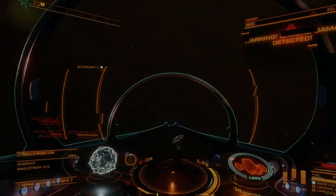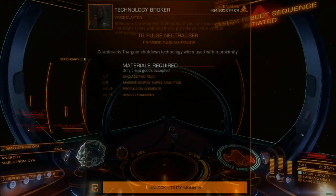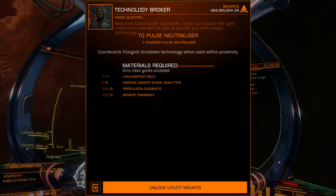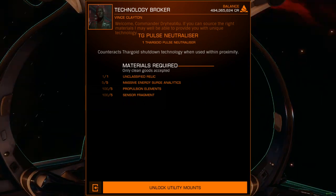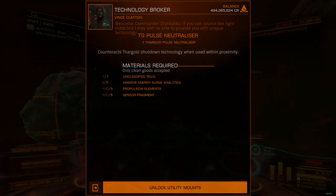TG Pulse Neutralizers are techbroker-restricted modules that can only be acquired on a per-unit basis. While the ingredients list isn't long, the one commodity it requires commanders to acquire is an unclassified relic, which is time-consuming and complicated to get.